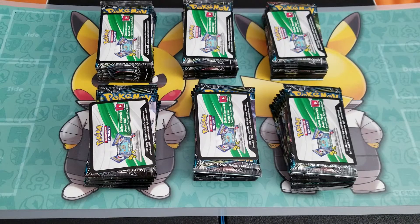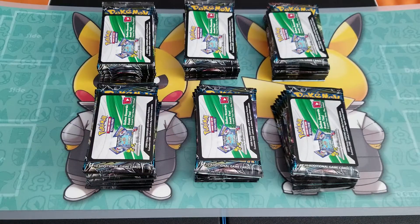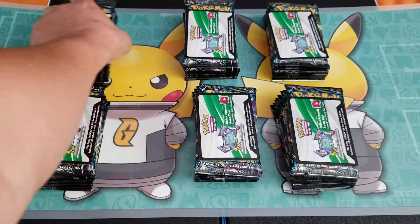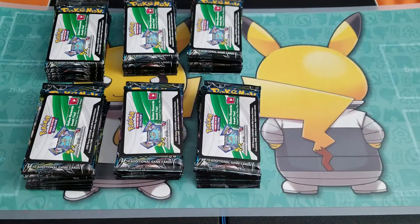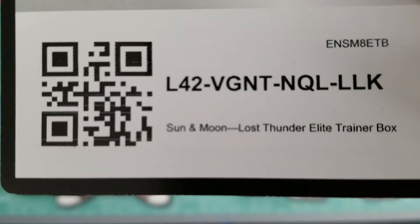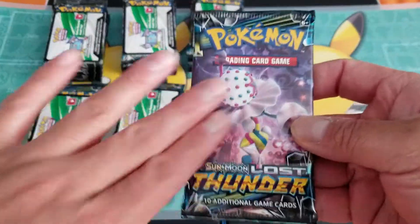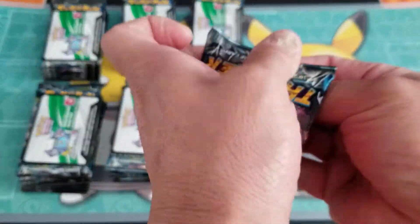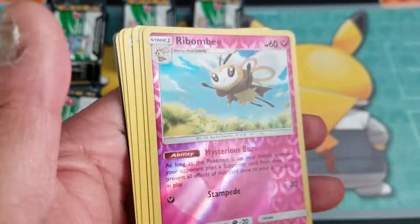All right guys, each one of those stacks is from an elite trainer box. Each stack has eight packs and the code card on top is the elite trainer box code card. Let me scoot everything to one side so when I open it I have room to put the cards. Let's start off with this first stack — here's the elite trainer code for you. It's a Sun and Moon Lost Thunder elite trainer box. Hopefully I pull the lollipop guy — that's an awesome one — or the Ninetales GX.